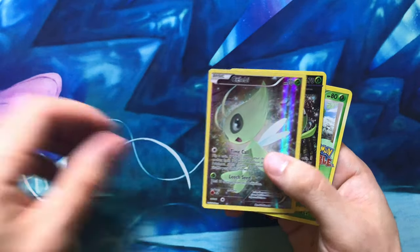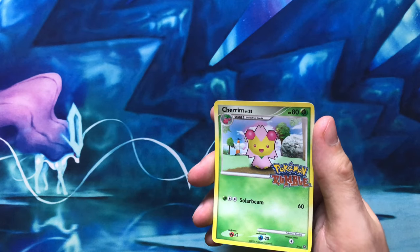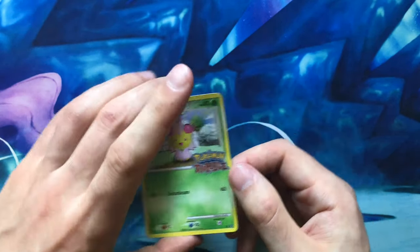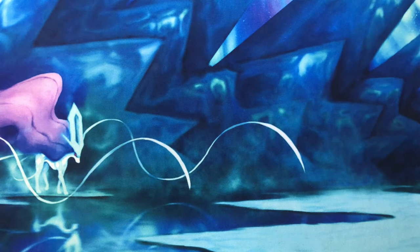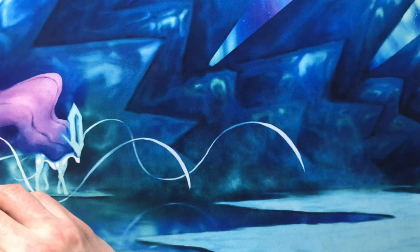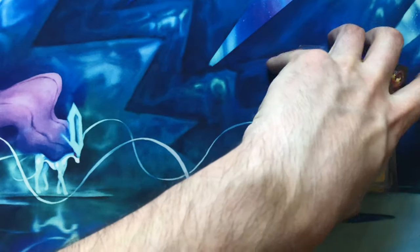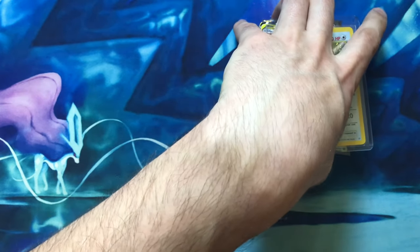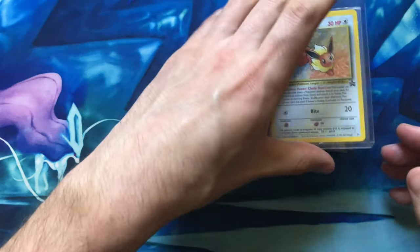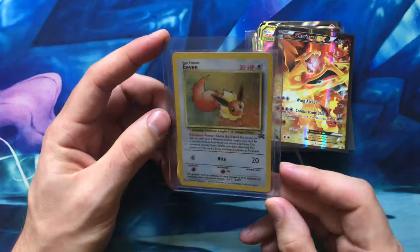There's another staff promo, another Mythical Collection box promo from Generations, and a Cherim from Pokémon Rumble. I love the Rumble promos — they're really hard to find in good condition, especially Pikachu, Venusaur, or Mewtwo from Rumble. And here's that Black Star Eevee again — really cool card.